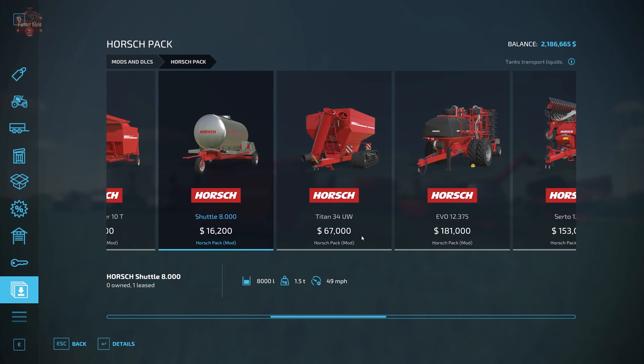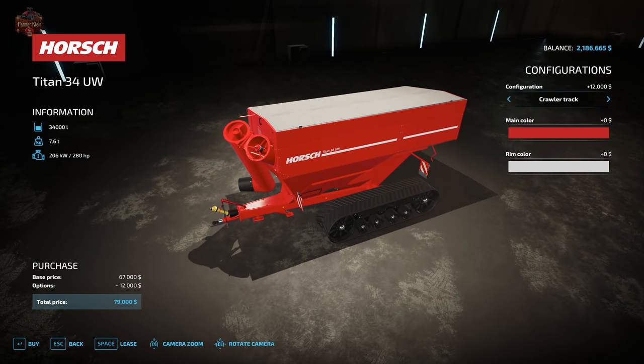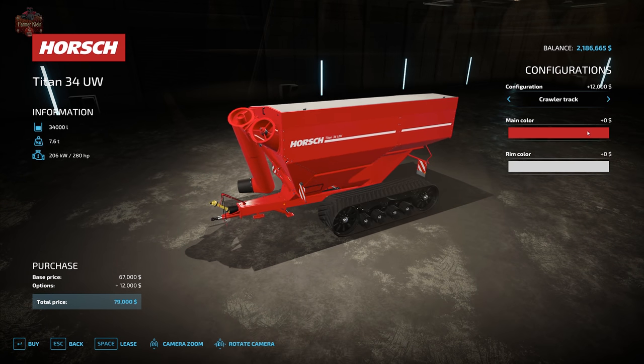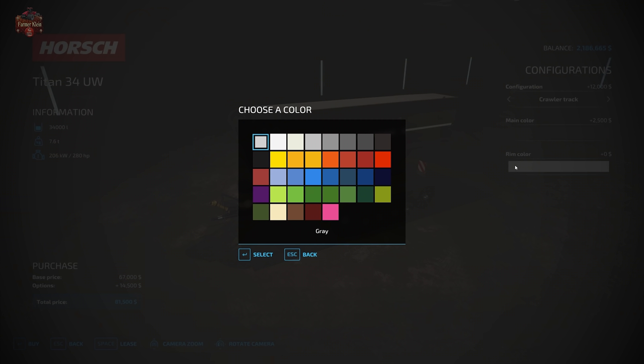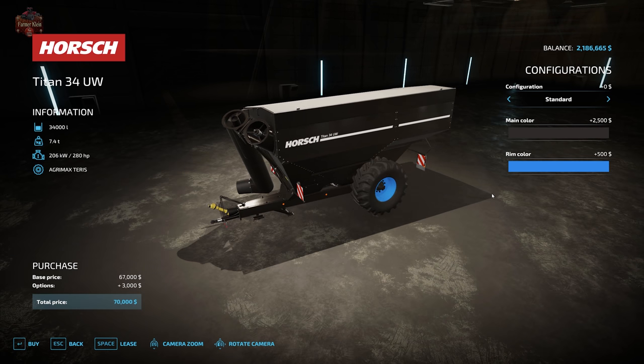We move on to the Horsch Titan 34 auger wagon. It requires 280 horsepower to operate, has 34,000 liters of capacity, weighs 7.6 tons, and will hold all grains — wheat, barley, oat, canola, sorghum, sunflower, soybeans, corn, seed, and fertilizer. We have a choice of crawler track or standard tires, main color, and rim color if we have standard tires.